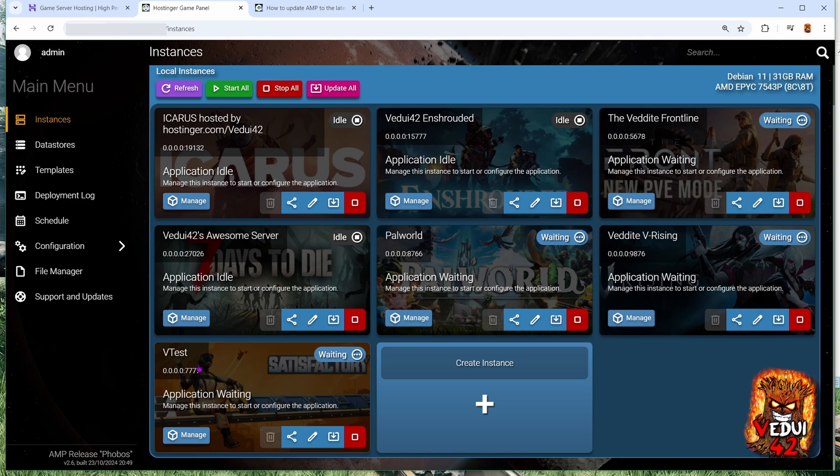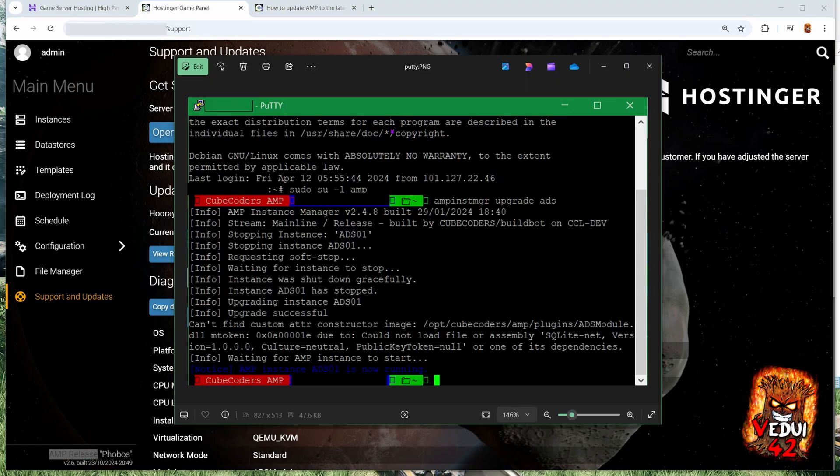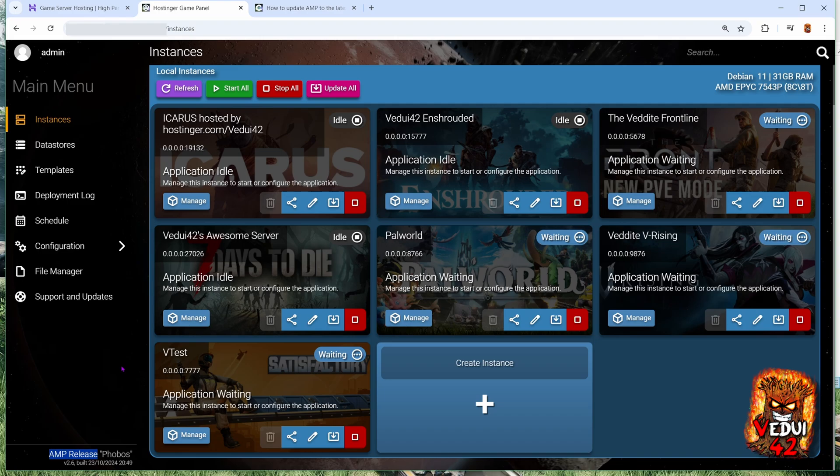I've already done this to save some time. This is my Satisfactory install — I call it VTest. What can happen, and actually happened for me this time, is that in between testing everything out and doing my recording, they released a new version of AMP — the system this is running on — and it had a major system update that required me to update to it. That is normally fairly straightforward: you go to support, updates, and upgrade the instance. In my case, and this has happened to other people as well, it actually failed. So I simply downloaded Putty, which is a free SSH client, logged in, and ran two commands to upgrade my ADS. Everything went fine and I was back in business. Because it is a VPS, you do sometimes have to do a few more manual steps since it is your installation, your system.